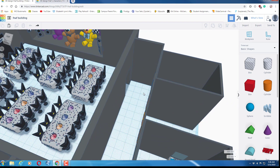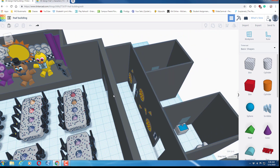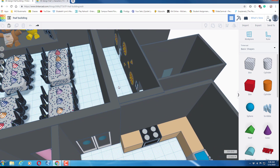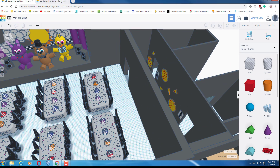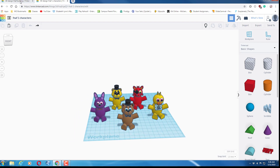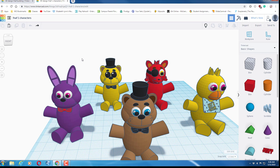Here are the bathrooms. I didn't separate them into girls and boys — it's just one room with no doors. I was too lazy with that, sorry. Here are the Five Nights at Freddy's characters. I had to make them separately because they would cause too much lag on the other model.